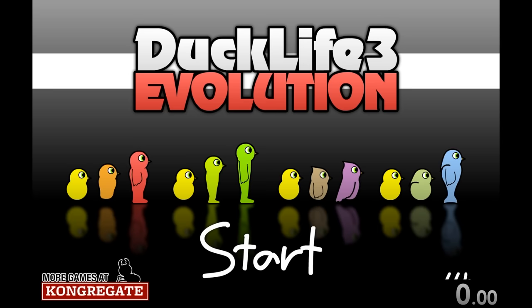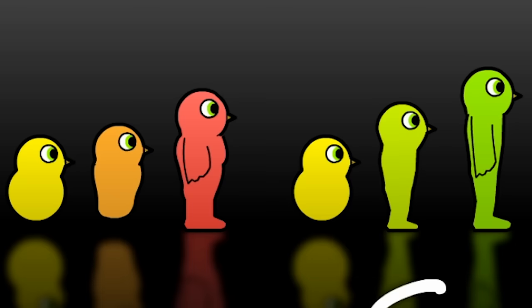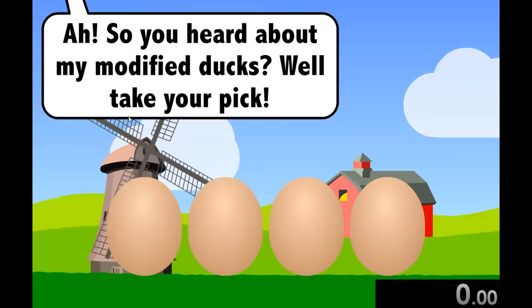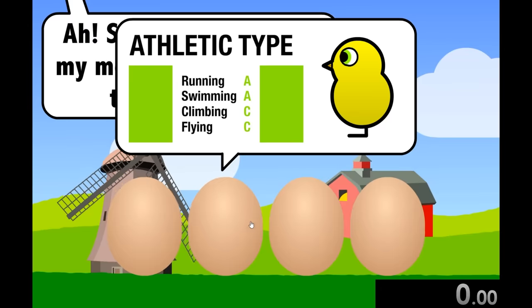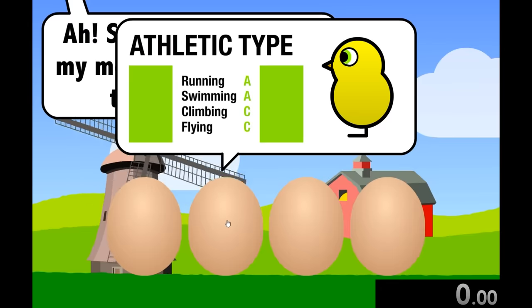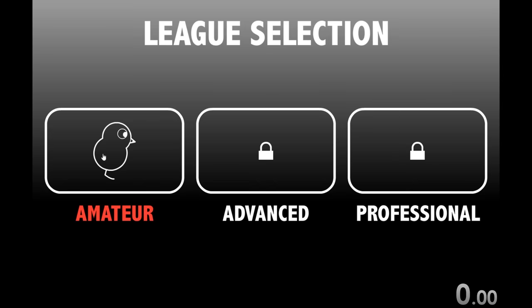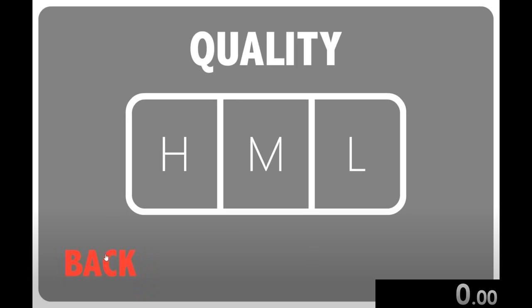Now we're on Duck Life 3, which is going to be an amazing game — just look at these abominations. The storyline is a farmer invented genetically modified ducks, and I don't know how this is okay, but I guess we might as well use them for racing. We get to choose what kind of duck we want to use. For this one, I'm going to choose the athletic type because its stats are pretty good. In this game there are three different leagues — we start in amateur, go to professional — so we can start our timer right here.